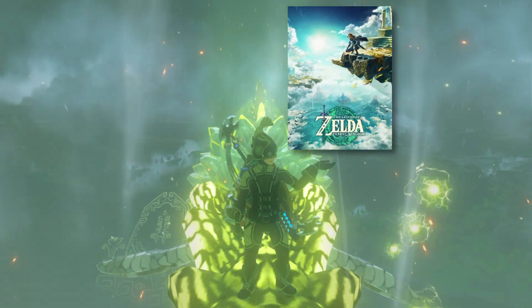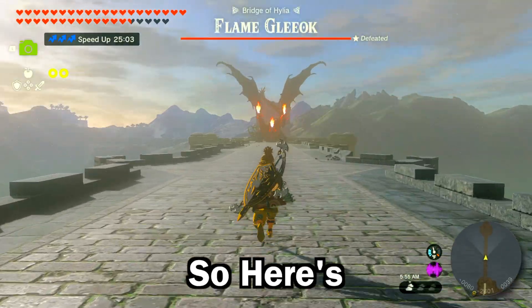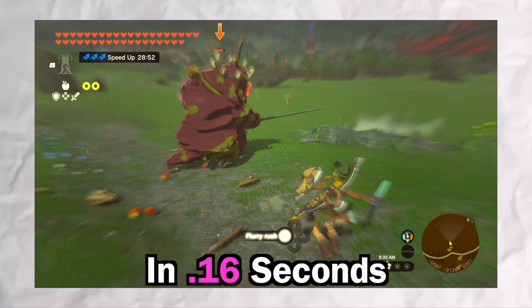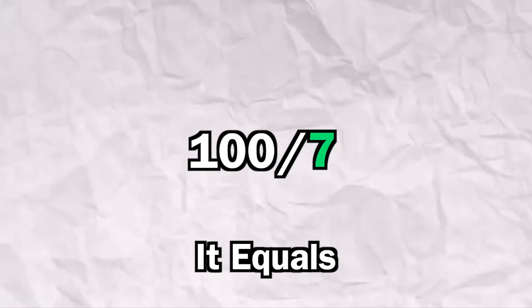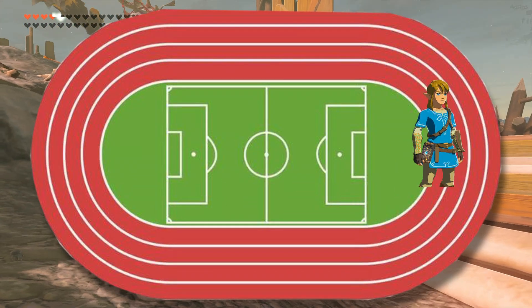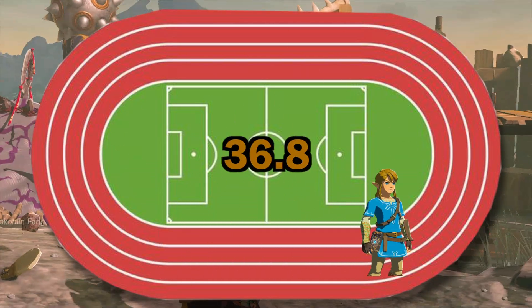Because Tears of the Kingdom, as I mentioned before, is the only game that has coordinates. Here's a flurry rush. What happened was Link traveled 7 meters in 0.16 seconds. If you divide 100 by 7, it equals 14.3. Next, you multiply that by 0.16, and the answer is 2.3 seconds. This means Link can run a 100 in 2.3 seconds, a 400 in 9.2 seconds, and a mile in 36.8 seconds.